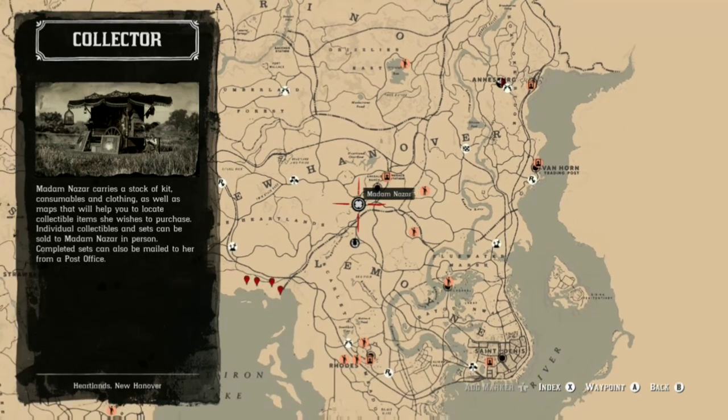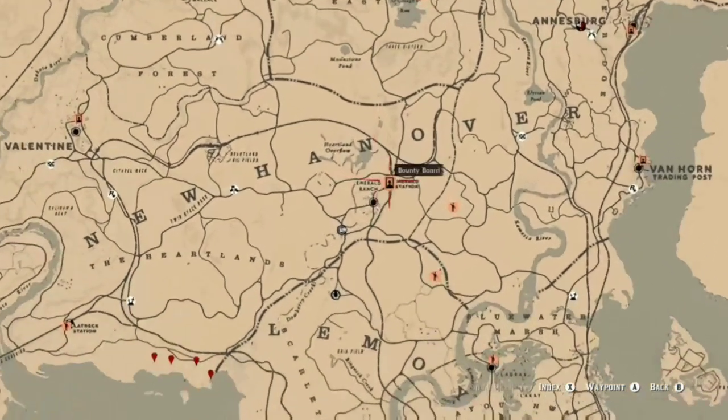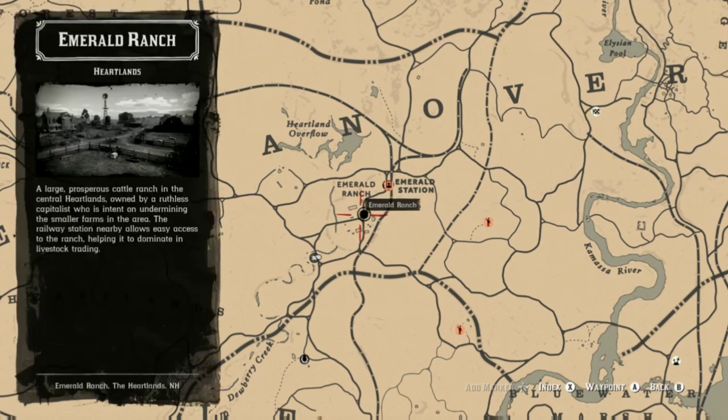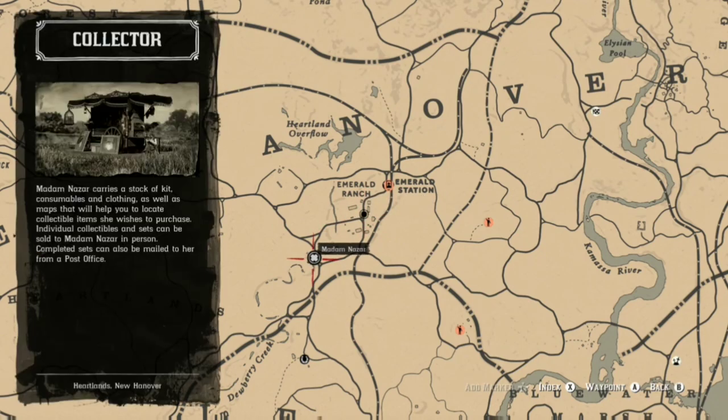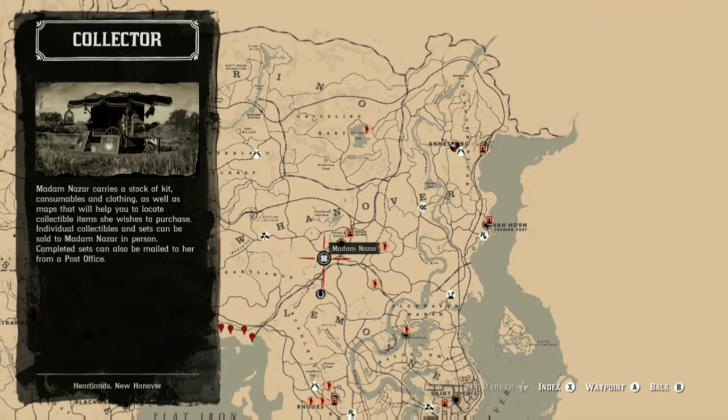Today she is just below Emerald Ranch — just a bit to the left and below Emerald Ranch. Load into New Hanover and you will load pretty close to Emerald Ranch. There's Emerald Ranch and she's just here — this is where you can find Madame Nazar as of today.